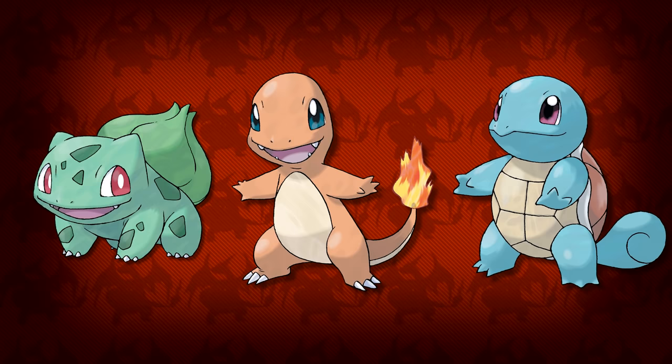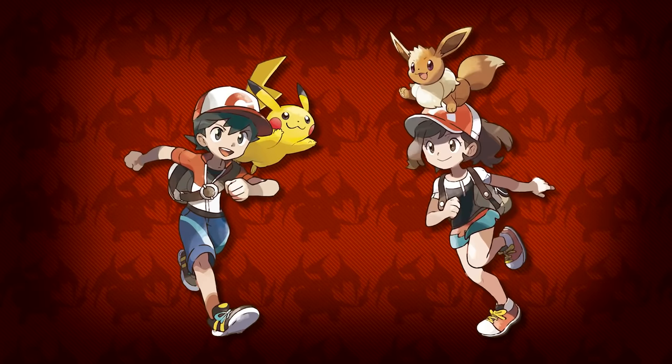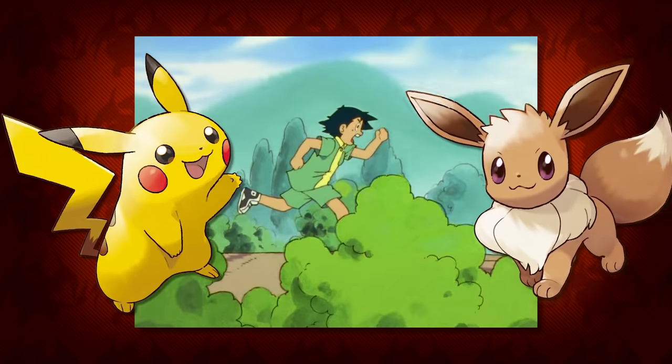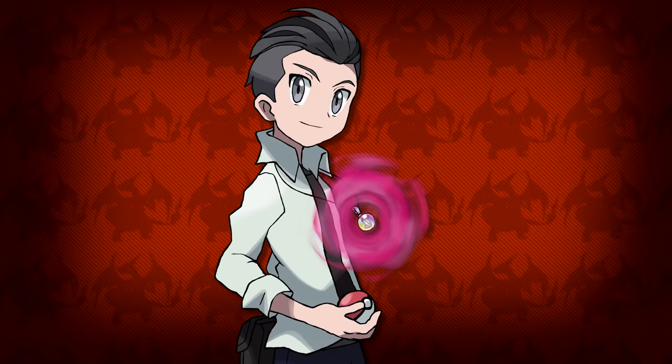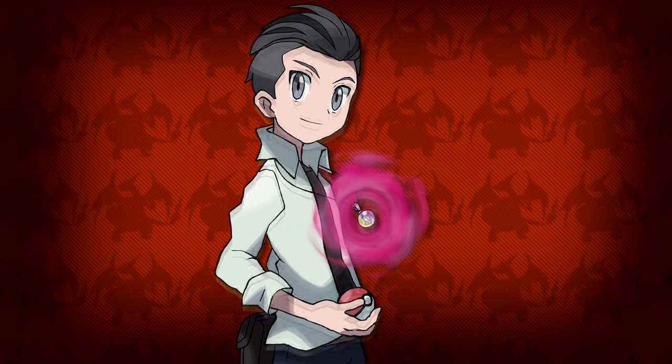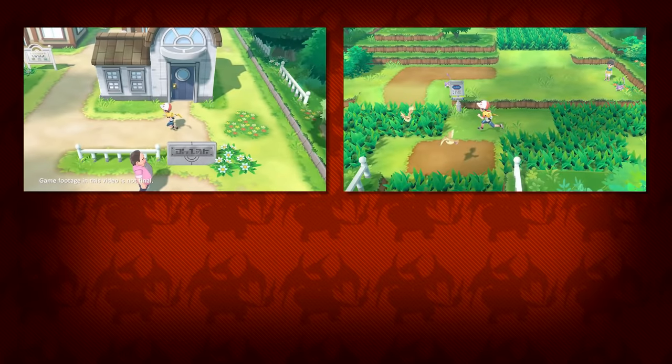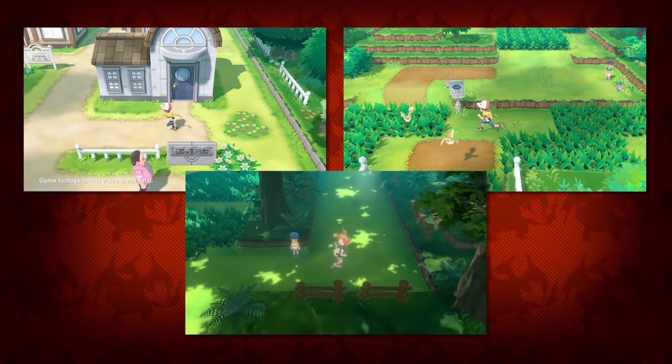Or perhaps in this canon the protagonist has arrived late and all the starters are gone, similar to how Ash started his journey aside from Pikachu and Eevee of course. We then switch over to various gameplay of different routes, towns, and forests like Pallet, Route One, and of course Viridian Forest, and none of them seem to be relatively changed.